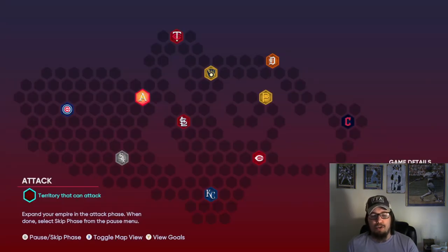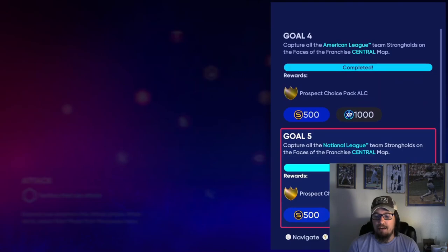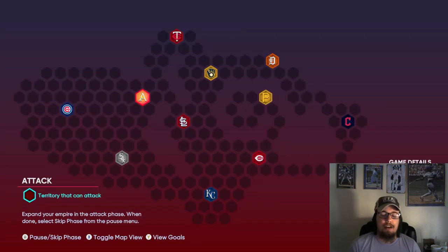One more conquest map has been added — the Faces of the Franchise Central map. It has pretty good rewards: a prospect choice pack for both the AL and NL Central, as well as a ball and a Habit pack once you complete the entire map. It doesn't take too long — maybe a couple of hours to grind through the whole thing.